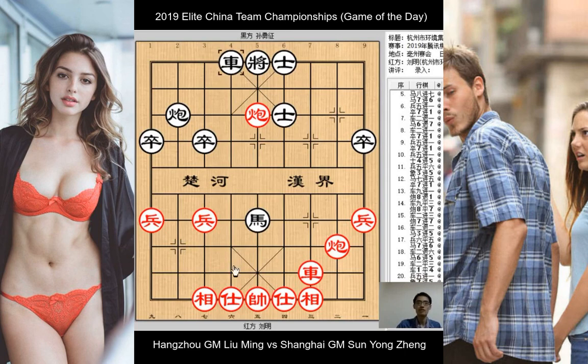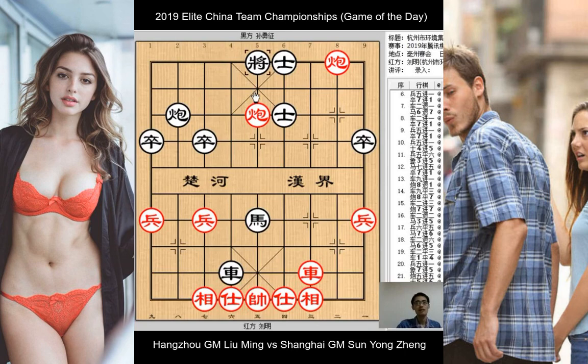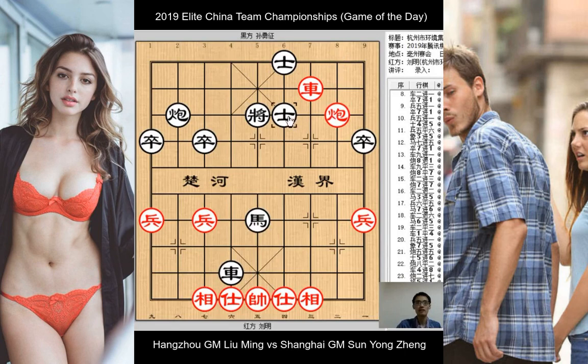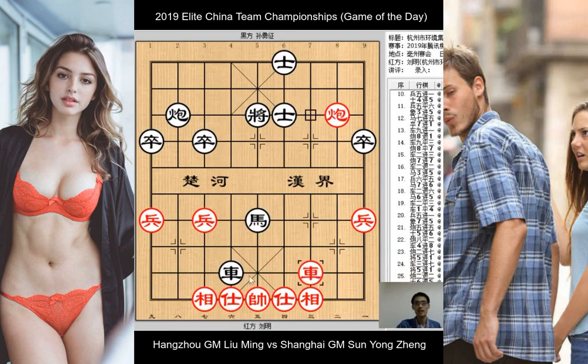For example, if black offers the trade of chariot, the cannon goes to the bottom rank with check. The king has to move up, and red has the very strong chariot check, forcing the black king to move up the board once again. Now the black chariot is not protected due to the pinned horse in the center. Red simply retreats the cannon to check, forcing the advisor to retreat. Chariot checks, and with a discovery attack, red picks up the black chariot, making use of the pin in the center.